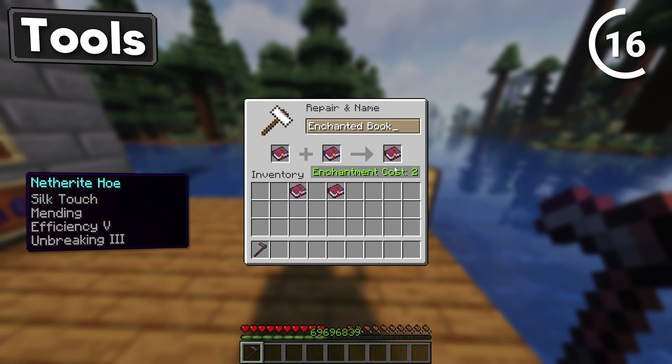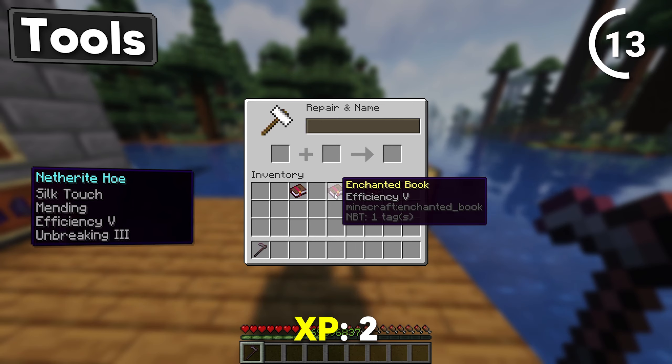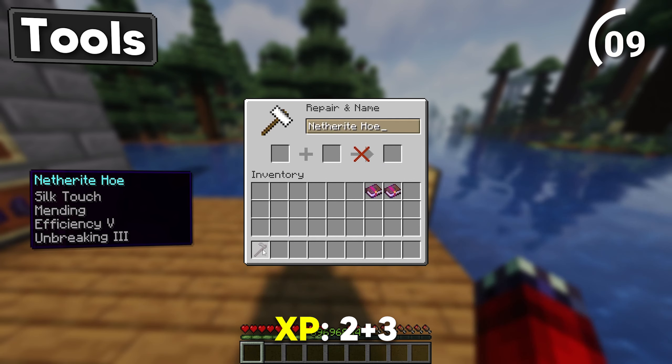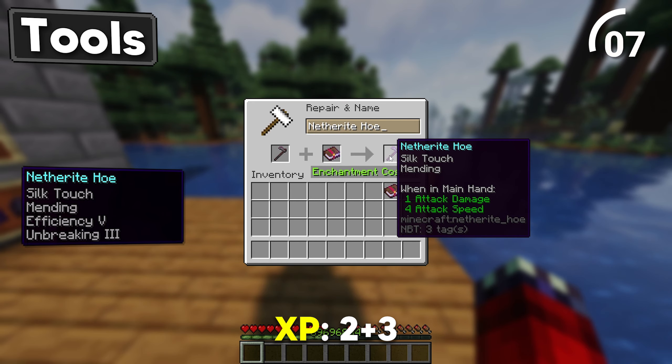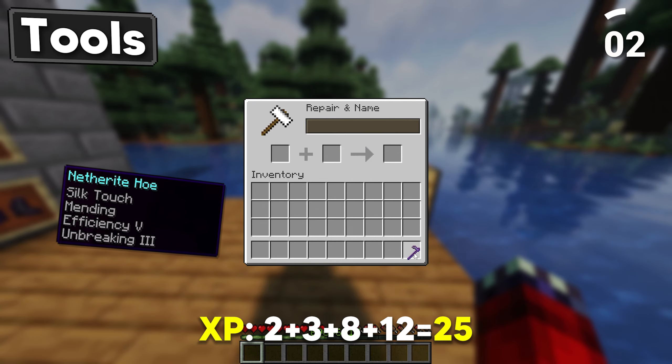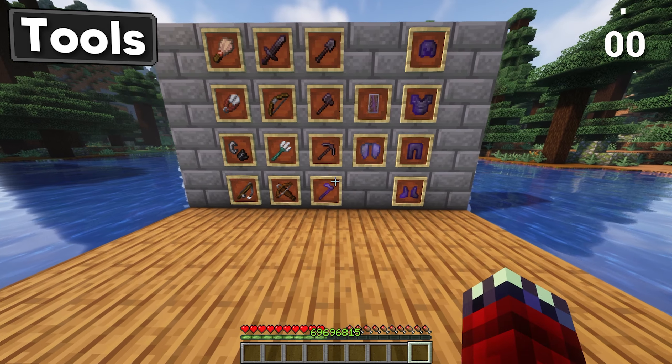Put together Silk Touch and Mending. Throw Efficiency 5 and Unbreaking 3 together. Then combine your hoe with your first custom book. Finally add the hoe and the second book together. This really is the best hoe you can find.